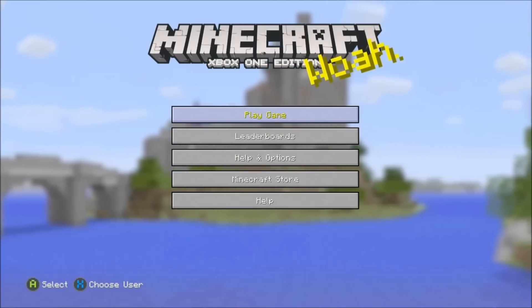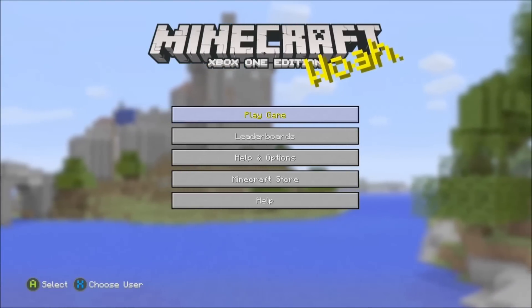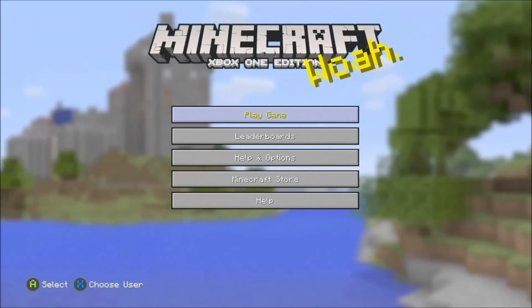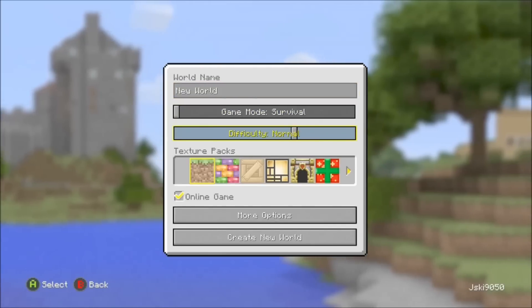Hey, what's up guys, I'm Jason of 5o and today I am here to bring you a video on how to create a world with two ender dragons. Now this can't be done in survival — this can only be done in creative. With the new custom flat worlds, you are able to create anything you want, kind of to your liking.